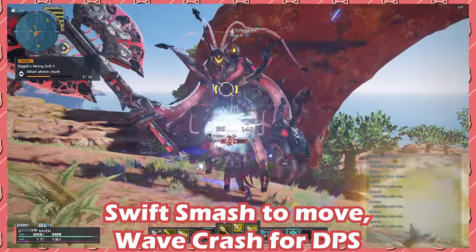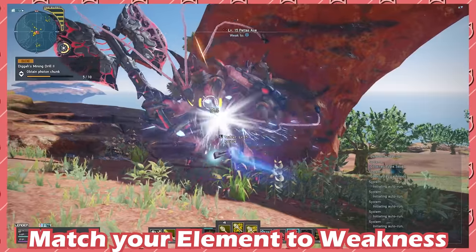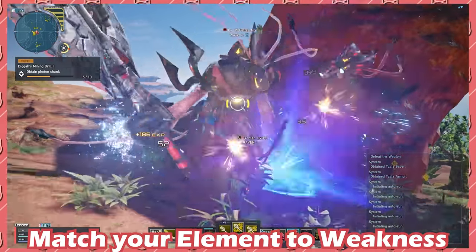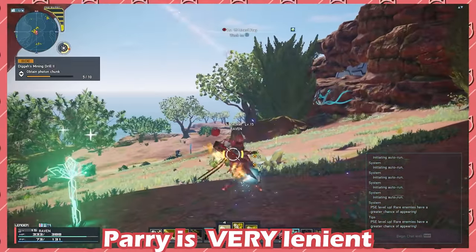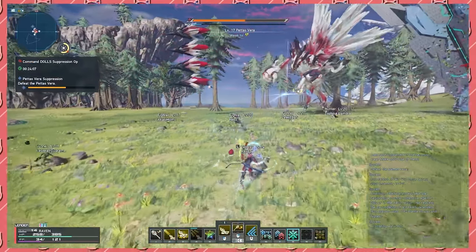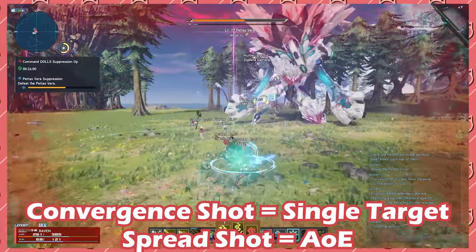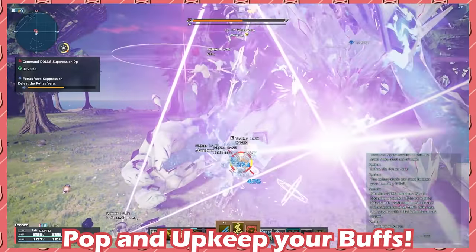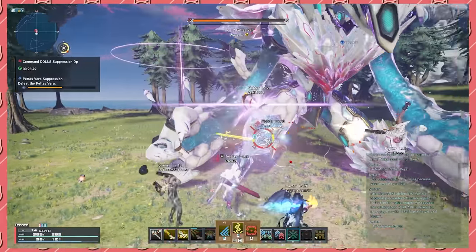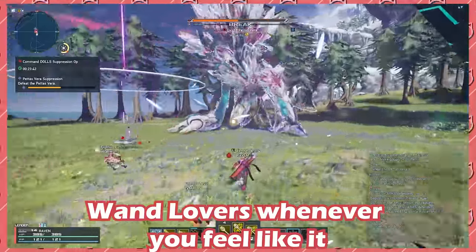Now onto gameplay recommendations for Tekker. Use Swift Smash to close the distance and Wave Crash for most of your DPS needs. Always make sure the element charged to your Wand is what your target is weak to. Usually during AoE mobbing, I have it set to Ice to deal with Bellies. The weapon action on Wand is a very generous parry which should be used to keep DPS uptime. On Talos, Convergent Shot is your go-to for single-target damage while Spread Shot is your AoE. Use Tricky Capacitor on cooldown as it comes back really fast. Pop Shifta and D-Band as soon as possible — you can pretty much press it whenever you feel like, as it lasts a ridiculously long time. For Wand Lovers, use it any time you need super armor, and be aware it has a very short cooldown so use it as much as you want.